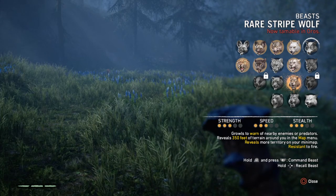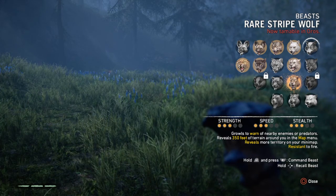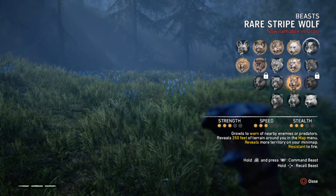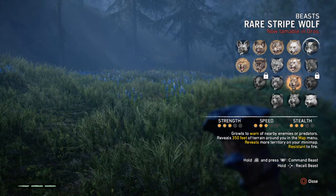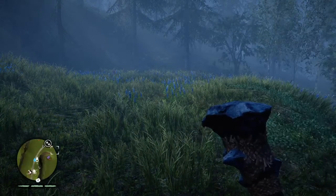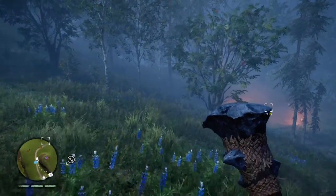What's really cool about him — he grows to warn off nearby enemies or predators, reveals 350 feet of terrain around you in the map menu, reveals more territory on your mini-map, and is resistant to fire, which is awesome. I'm also looking for the Rare Black Lion — he is resistant to fire and in a small radius he can spot enemies.